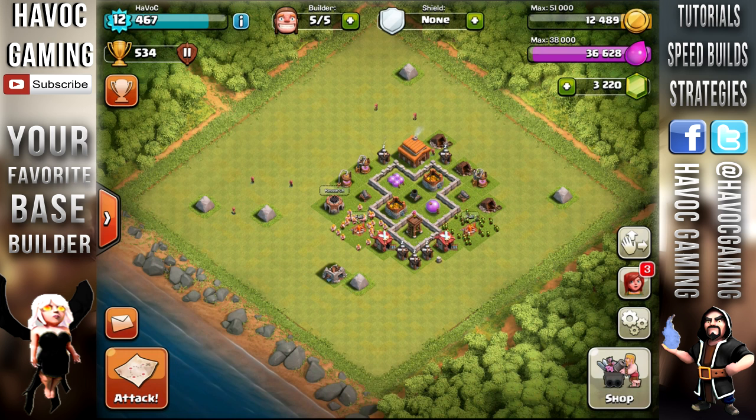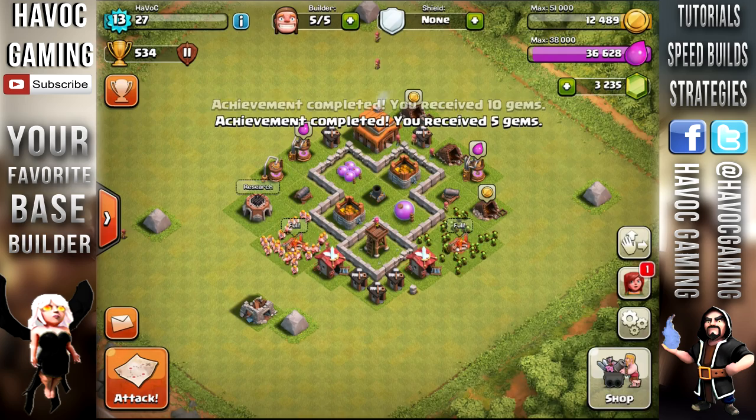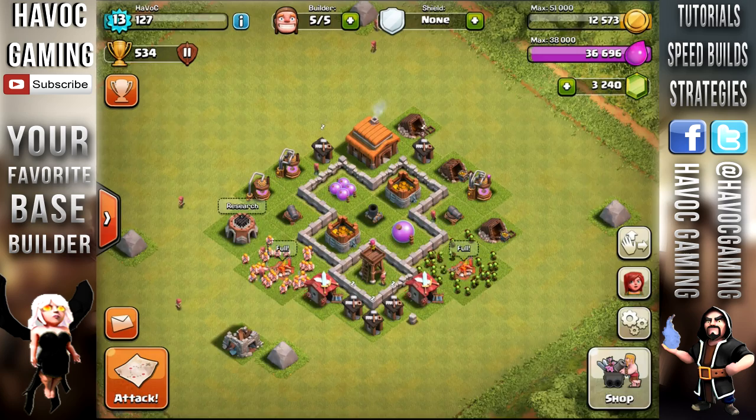Looking at my base, I did a lot of walls. I did one mine to level 3, I think, the one on the top. And I removed a lot of obstacles if you guys don't see - I removed trees, bushes, mushrooms, all that stuff. So we got an achievement right here. I have no idea what that said, but level 13 I guess. Destroy 25 builder huts, that's what it said. Achievement complete - you receive 5 gems.